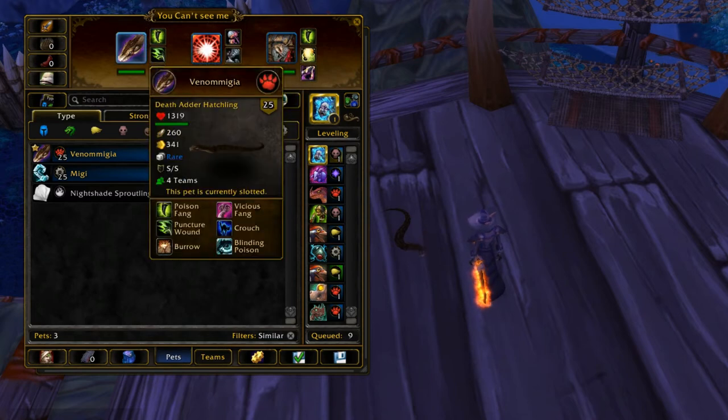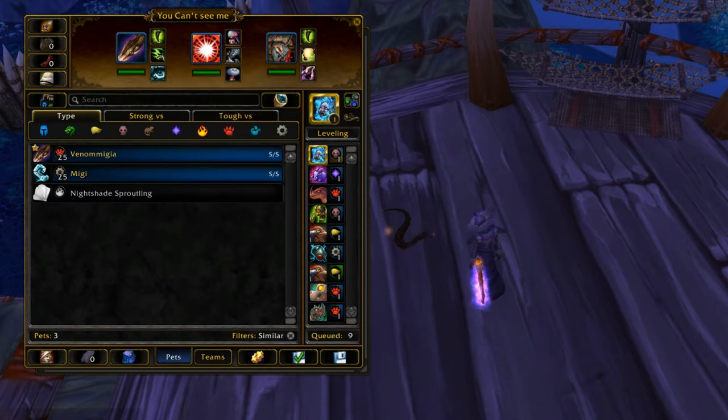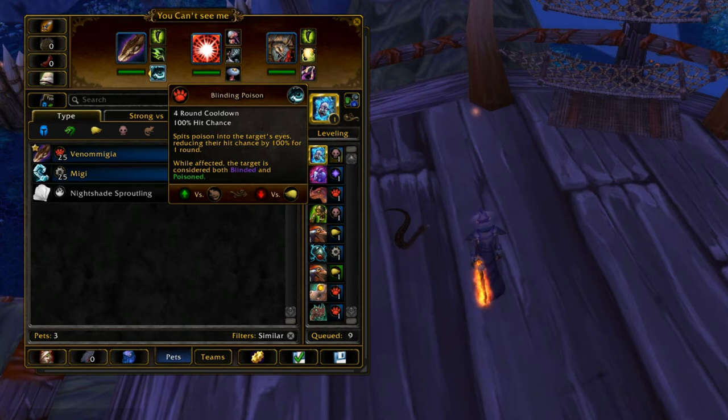You can set up Puncture Wound with Blinding Poison, but you also have Poisoned Fang, which does about half the damage of a basic attack up front and then makes them bleed for five rounds, which is usually what you do with this pet. So to start off with the Death Adder Hatchling, his rotation — this is what you want to do about 90% of the time — is start off with Blinding Poison, because you should be faster than your opponent unless he has something like a rabbit.